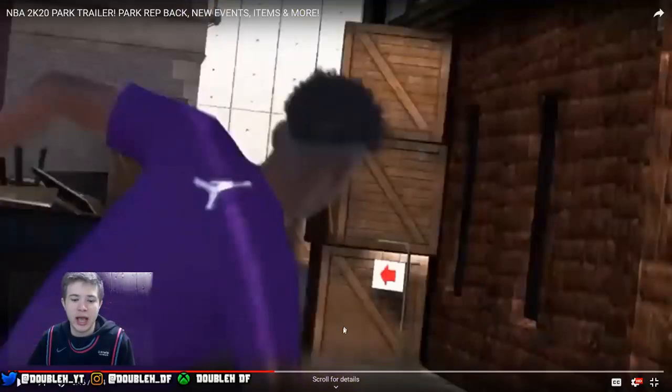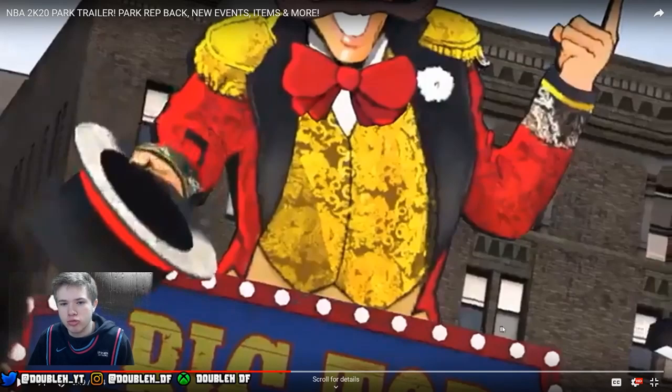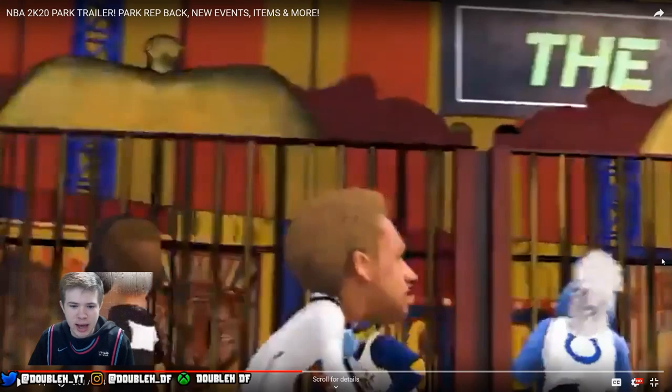We have the NBA Store, we got mascots. We got Gold Rush — that's another event that's back. The design looks different but the sign is above the stage and you can see VC in the back dumping out of a car, so Gold Rush is back. We got Court Conquer, Ruffles, and Gold Rush confirmed for events. We got the alleyways with some rug toys or something — maybe another event. And here we go: Big Top Challenge, which looks like another mini-game with dodgeball.